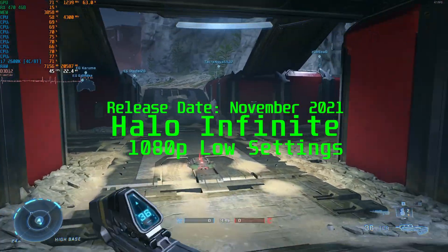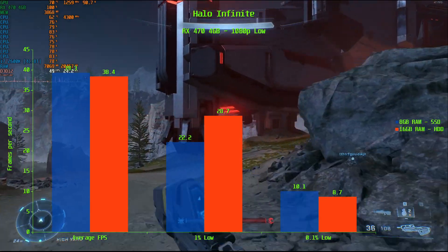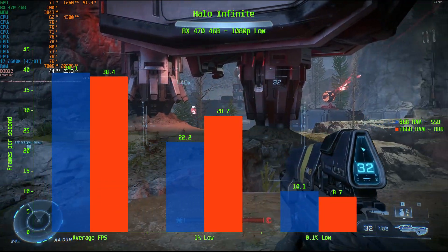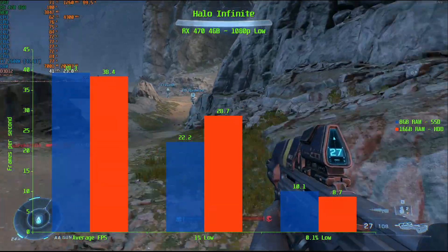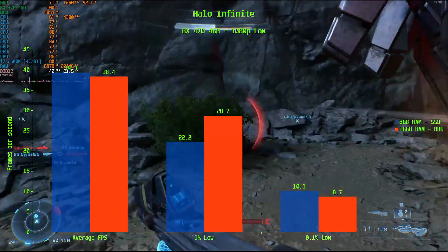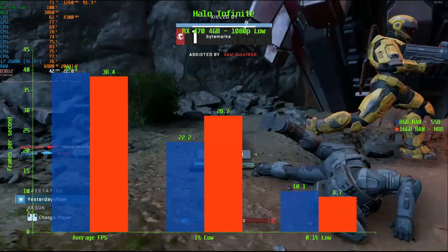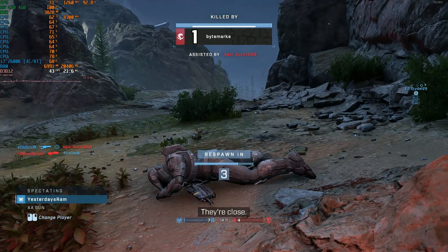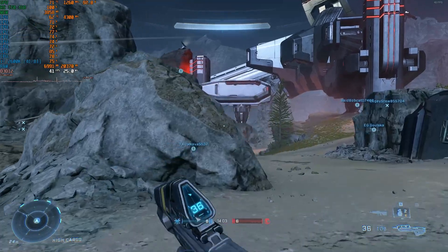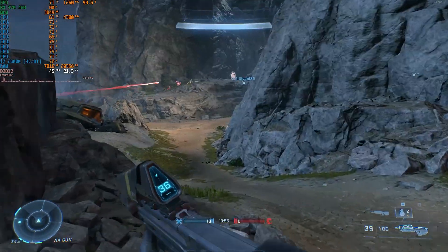It's a mixed bag in Halo Infinite, with neither config really having the advantage. The SSD delivers a slightly higher average of 39.3 FPS compared to 38.4 FPS for 16GB of RAM. At the 1% low, 16GB does help, scoring 28.7 FPS compared to 22.2 FPS for the SSD. At the 0.1% low, the SSD does slightly better with 10.1 FPS compared to 8.7 FPS for 16GB. If I had to make a call, it would be for 16GB of RAM, as it delivers a better 1% low closer to 30 FPS, and the differences in average and 0.1% low were small enough you wouldn't notice.